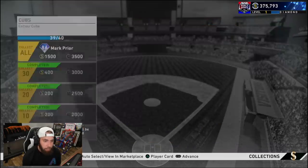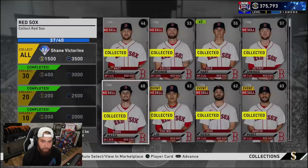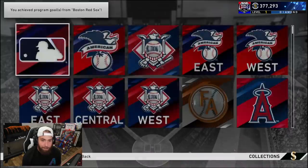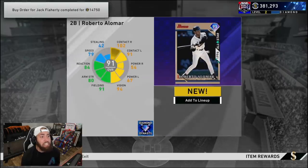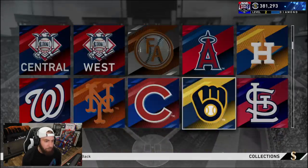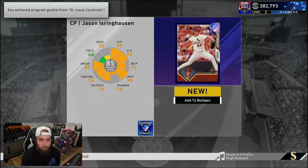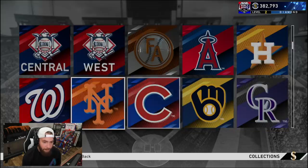Let's get an update on the Cubs — still waiting on Ian Happ. Checking the Red Sox — the last buy order went through. We are done! 86 Shane Victorino on the squad. That also completes the American League East — we'll lock all these in for the 91 overall Roberto Alomar, the 4,000 stubs and the 7,000 XP. Jack Flaherty buy order just went through, so the Cardinals are done — that gives us the 85 overall Jason Isringhausen. We're getting collections done, ladies and gentlemen! Just be patient — we were going to get back on track with no money spent.